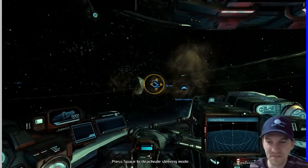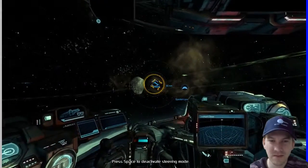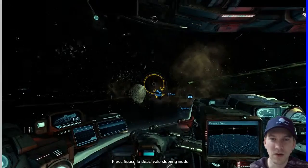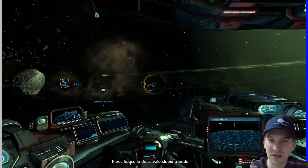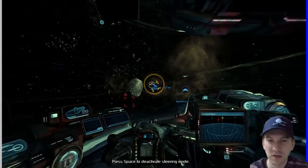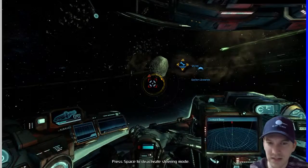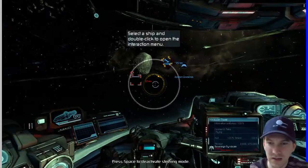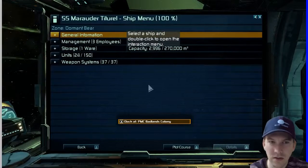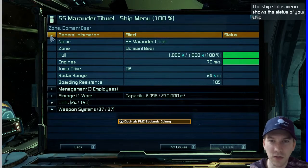I sense something pretty coming up. I guess I should have taken the highway right there — maybe I knocked myself out of it. If something's going to attack me I should probably keep my shields on. What is that? Okay, shows the status of my ship. That's fine.